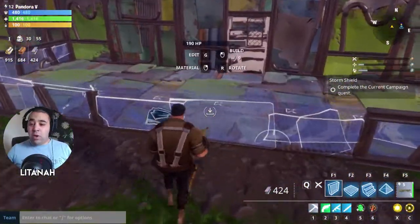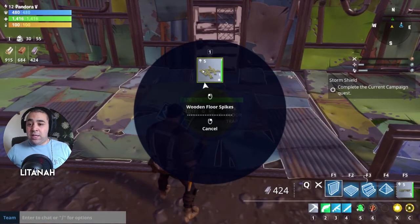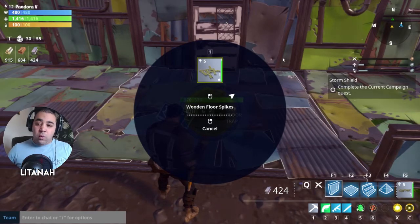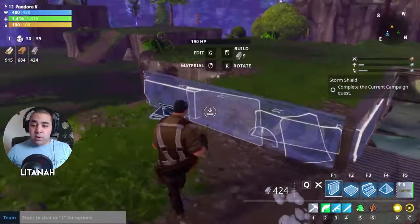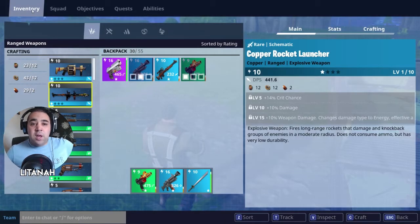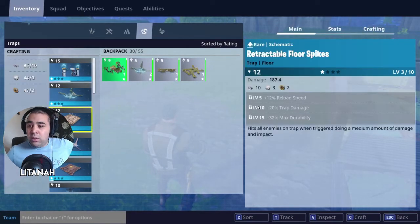To build a trap, hold over the area you want, press T, and then you place your traps there. I've only got a little wooden trap which isn't very good, so to upgrade that go into your inventory. Up at the top you'll see a list — click Traps. We want floor traps, so spikes are pretty good. We'll craft some of those.